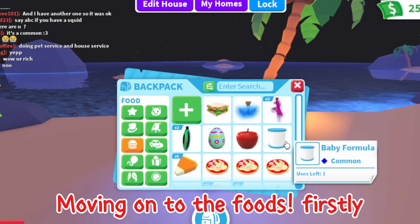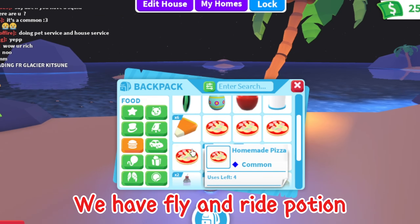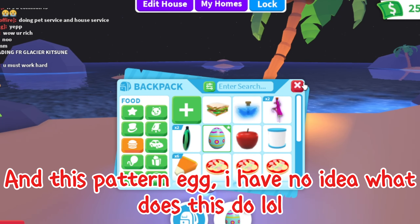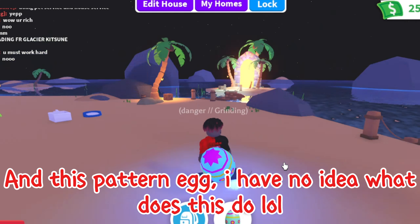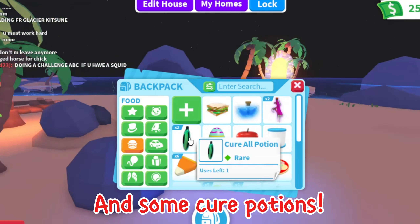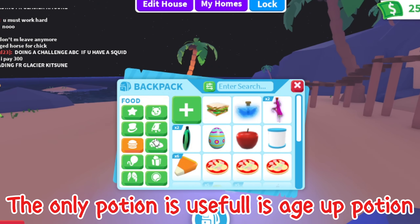Moving on to the foods. Firstly we have fly and ride potion, some candy corn, and this patterned egg — I have no idea what this does. And some cure potions. The only potion that is useful is the age up potion.